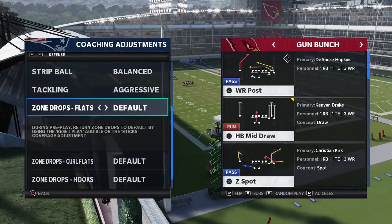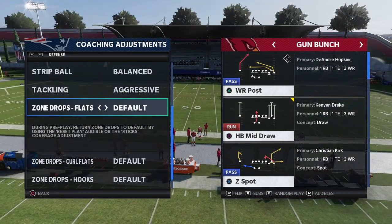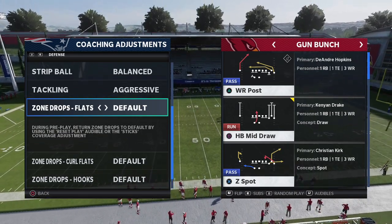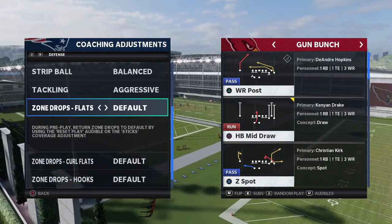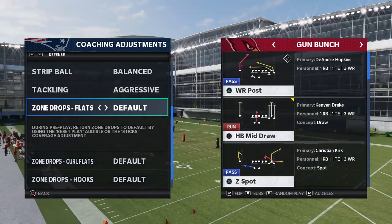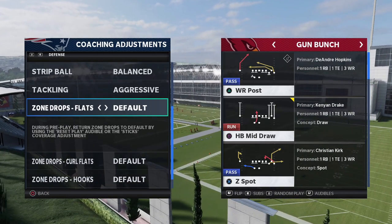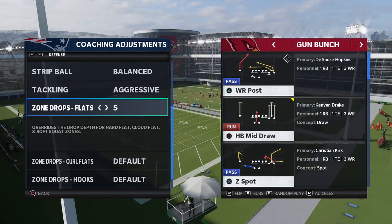It says here: 'during pre-play, return zone drops to default by using the reset play audible or the sticks coverage adjustment.' What this basically means is if you're in the middle of a no-huddle situation and you want to set them back to their default — maybe they're hitting you with an underneath drag, or you set up for third and 20 and they throw a dot — if you just hit Triangle, L1, Triangle, or play the sticks, you're going to be able to reset the zones to their default depth.